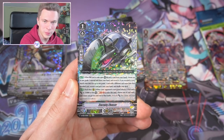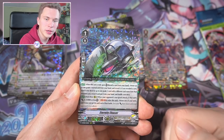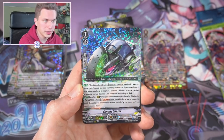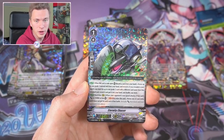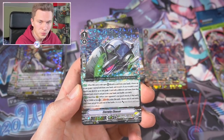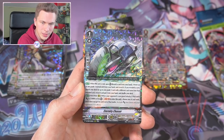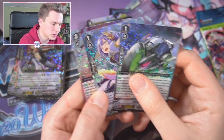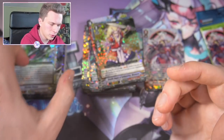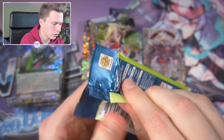Eternity Chaser — a card I really look forward to, especially in premium. When you ride over him, you discard a card and reveal a Grade 3 of a different name from your hand; if you do, you search for any Grade 3 with a different name from that card and add it to your hand. In premium this means you can very reliably search for Die Linie or a heal guard if necessary. Back row rear-guard: if he attacks when your opponent's rear attacks and it's 25k power or less, you can retire him to make it not hit — basically a 15k shield as a Grade 1.